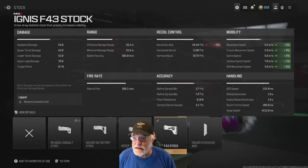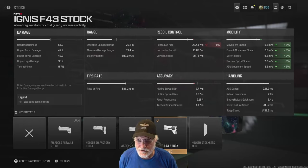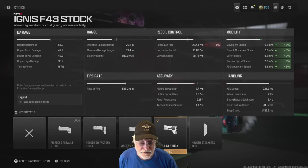We'll start with the Ignis F43 stock. Have a look at the damage: 54 to the head. That is 54 to the head and it doesn't get much worse — upper torso and lower torso, 42 each. 35 to the upper legs. That's huge — that's as much damage as some assault rifles provide anywhere. The fire rate is almost 600 rounds per minute, or 10 rounds per second. It's not the best but not bad at all for that powerful of a weapon. And the bullet velocity is 502 meters per second.